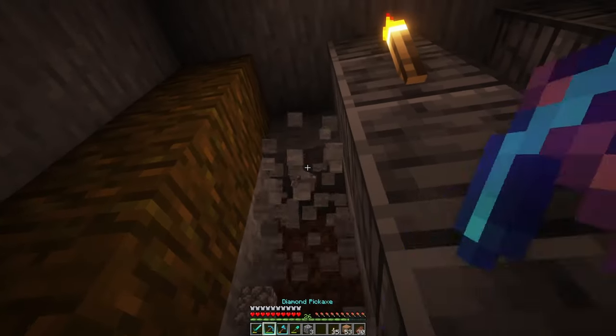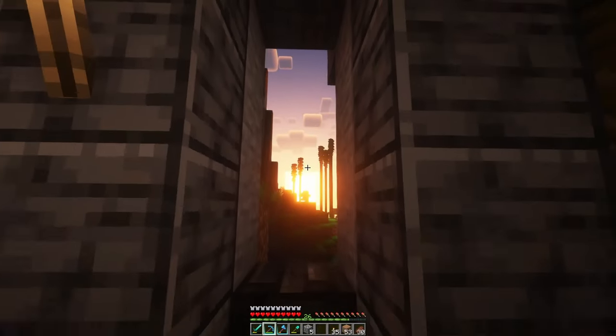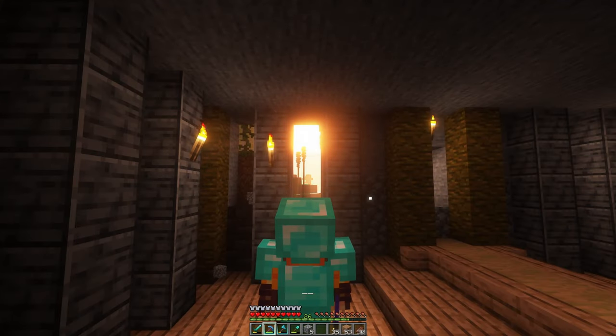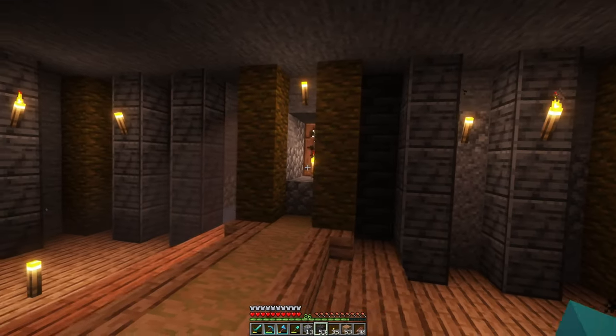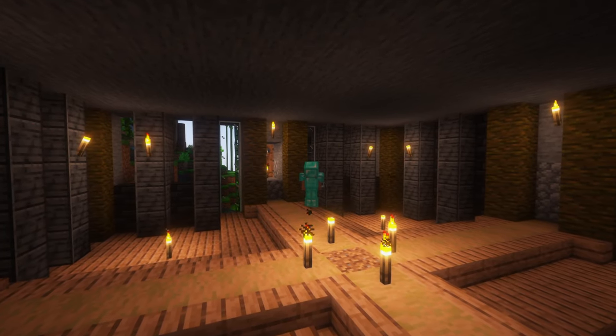This looks nice. These back walls are going to be chiseled deepslate. I feel like preserving that sunrise view, so let's not block it up. Let's install some windows instead.